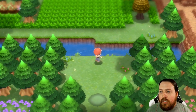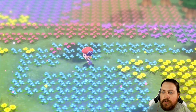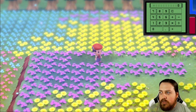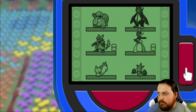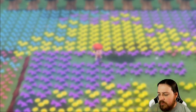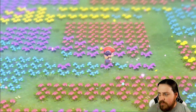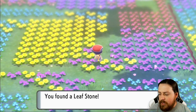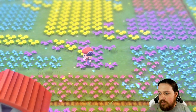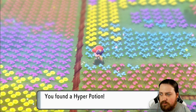Before we do that, you can actually go into the backside of Floaroma Meadow here, and I think there are some items you can grab — a lot of them are actually hidden. You can click to find them. There's a jar of honey. I'm just spamming A and finding stuff. Hyper Potions are nice though.